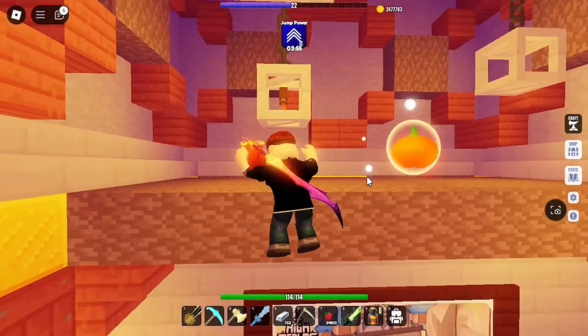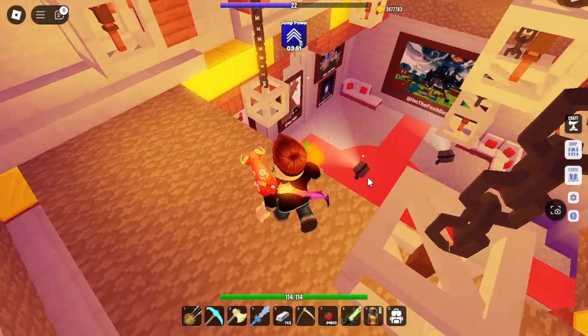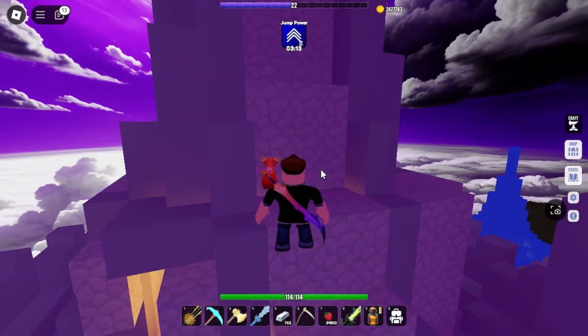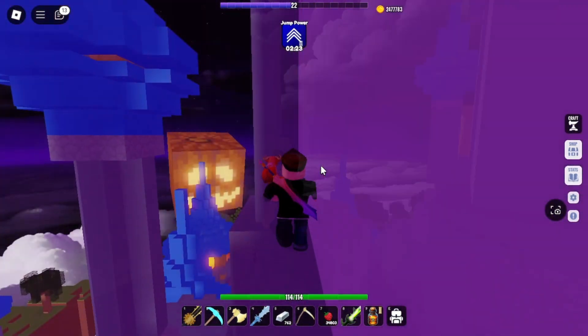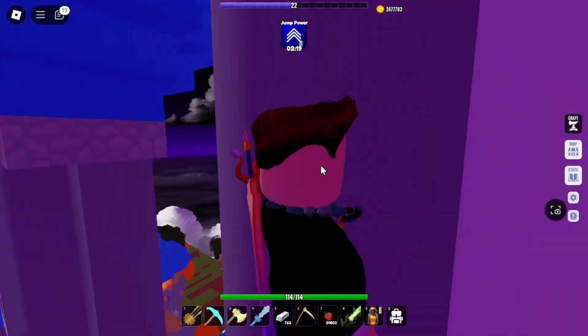You will need a jumping potion to get the final two pumpkins. The first is here inside the castle next to the dining hall. The final pumpkin is at the very top of the castle.